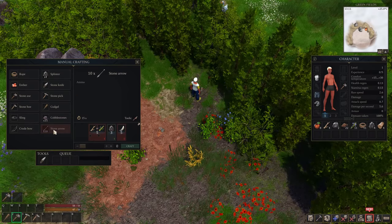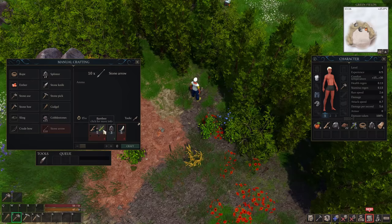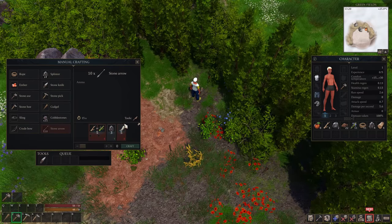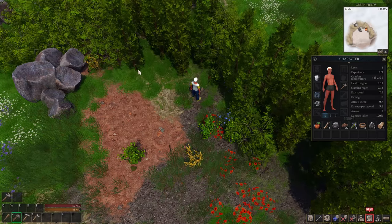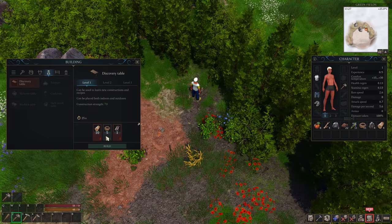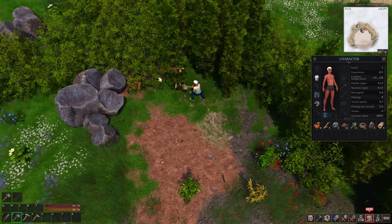I could make a bow actually, but then I would need to make arrows and I need feathers, bamboo, or sticks. I don't have any feathers, so let's not get involved in that. What do I need to make this discovery table? I need a pelt and I need some logs. Let's go ahead and get ourselves some logs — how many do we have? Four.